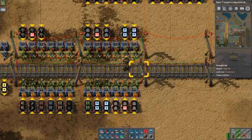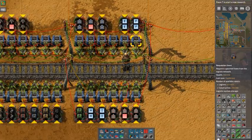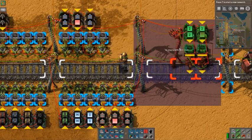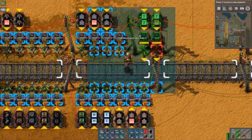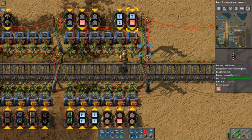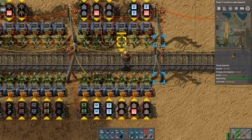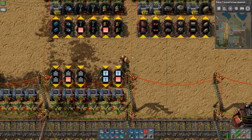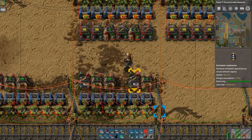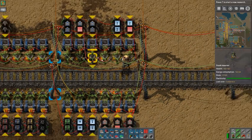Now let's say you want another split section here — these two should be a single split item. What you can do is delete them and get the two-chest blueprint. Overlay it so that the power pole disappears. Now this section is not connected, but to connect it is easy: take the green wire and connect the inserter, then take the red wire and connect the inputs of these combinators. Now it's connected and you can configure it again by replacing all the variables with your desired item.